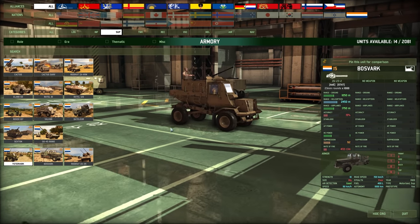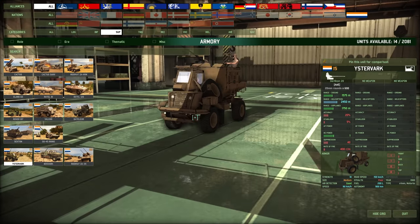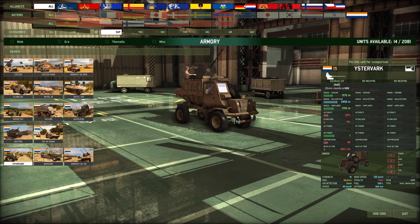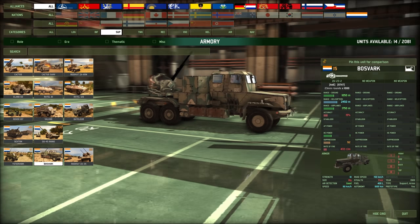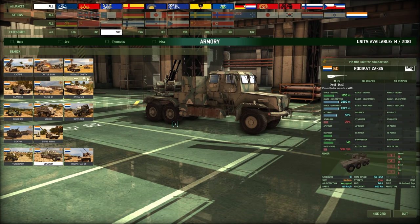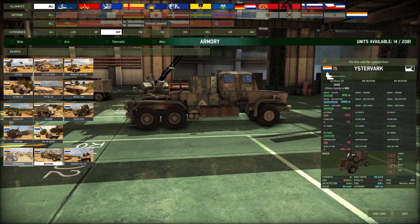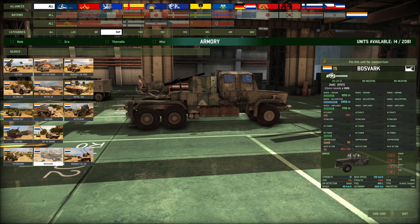Then we have the Ystervark, which is one of those Buffels with a 20mm Oerlikon in the back — that looks super weird, like it would tip over in a turn. Nothing really special, good range on helicopters though, just a 15-point AA vehicle. Then the Bosvark, which has what looks like twin 23mm ZU in the back on the same chassis as the Bateleur truck. But is anyone actually going to use this? Just 15 points, ZU with 15% accuracy — it doesn't even have stabilizers so it can't fire on the move, unlike the Ystervark which can. This thing has better ground range though.